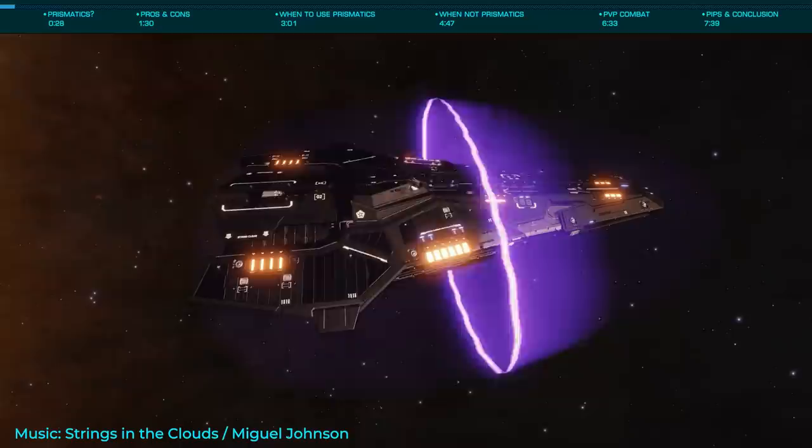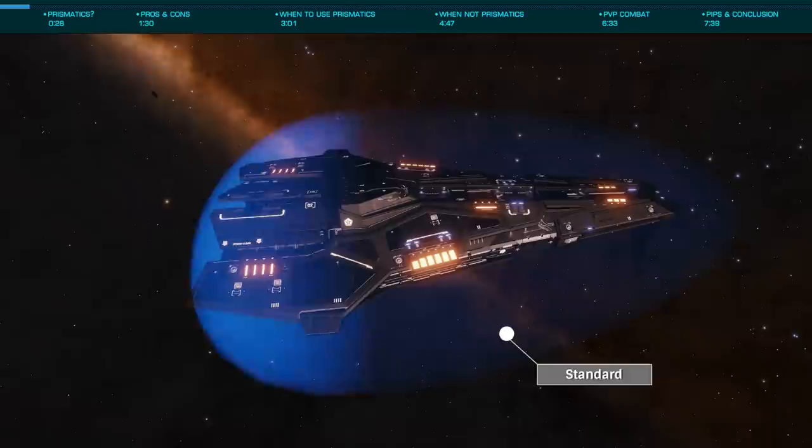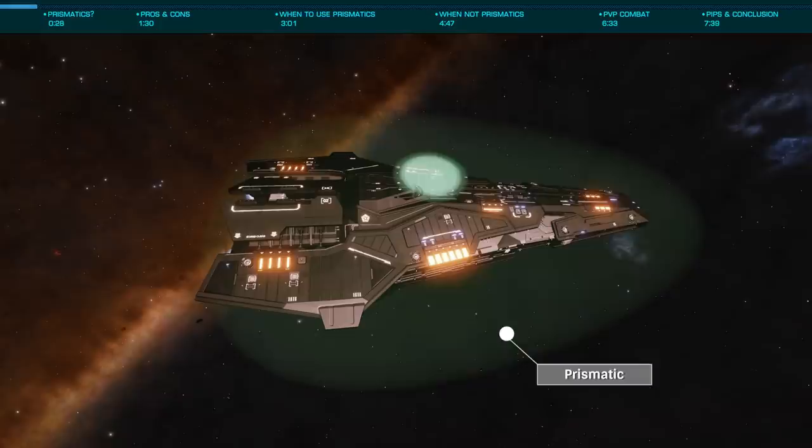Have you ever seen another player whose shields are a strange color green, or checked their outfitting to find something called prismatic shields, and wondered what the hell are those? Are they any better than other shields and when would I use them? I'm Commander Exesius and today we're going to answer all these questions to help you understand the what, when, why, and how of prismatic shields.